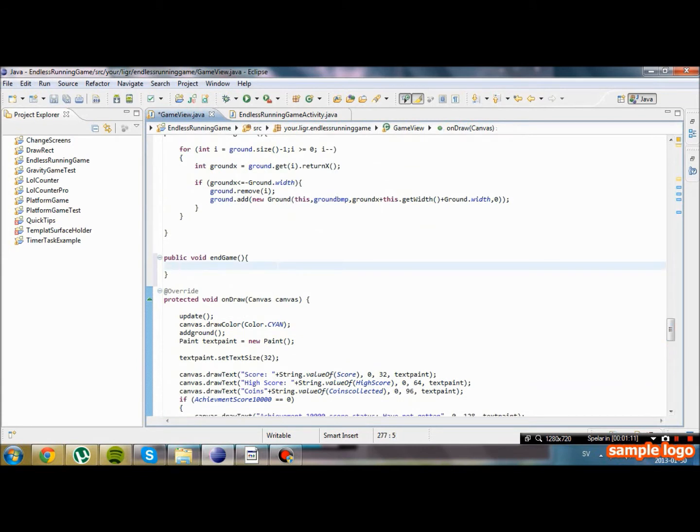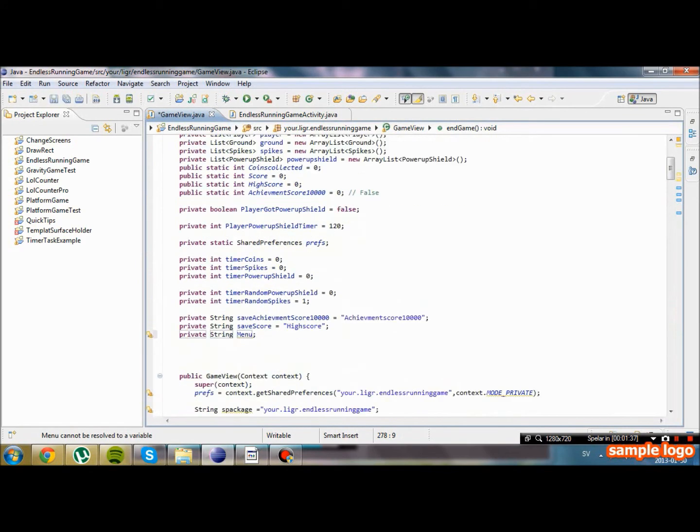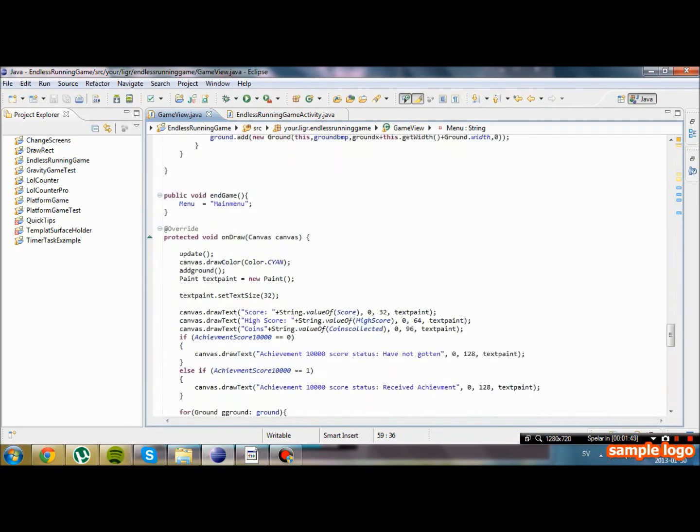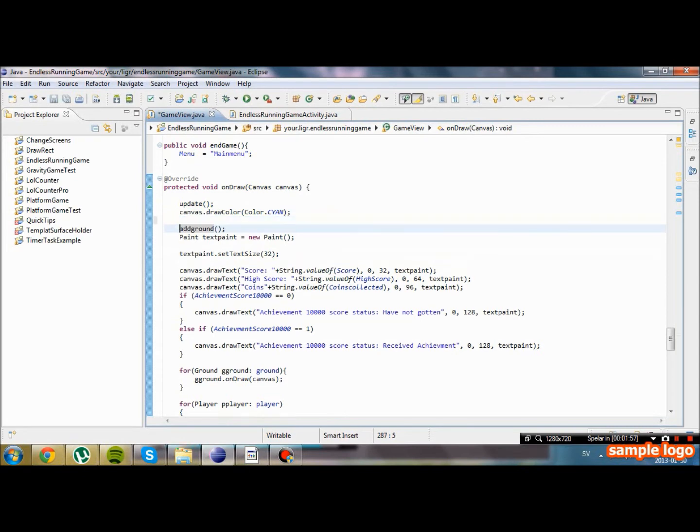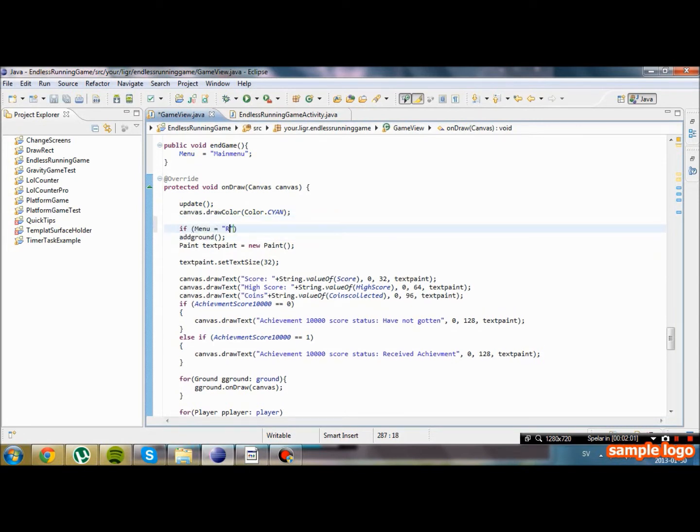When we call endGame, we are going to set a string called menu. For example, menu equals to 'main menu'. I'm going to create a string field called menu and set that to 'running' first. We're going to check in our draw method to see if menu equals to 'running', because if it's not running we're not going to draw any of the game objects.